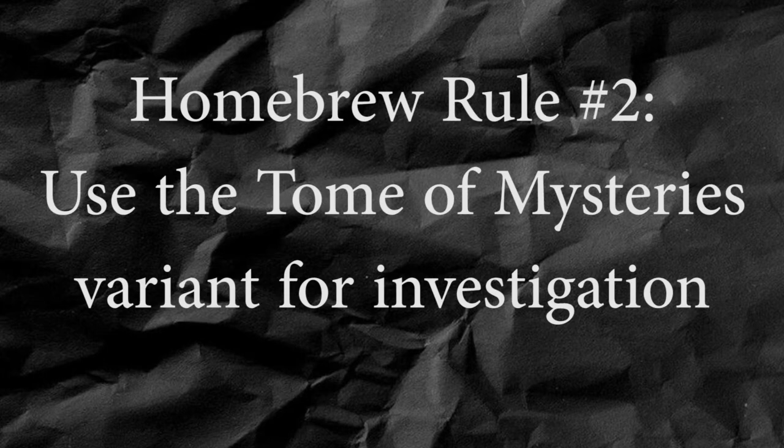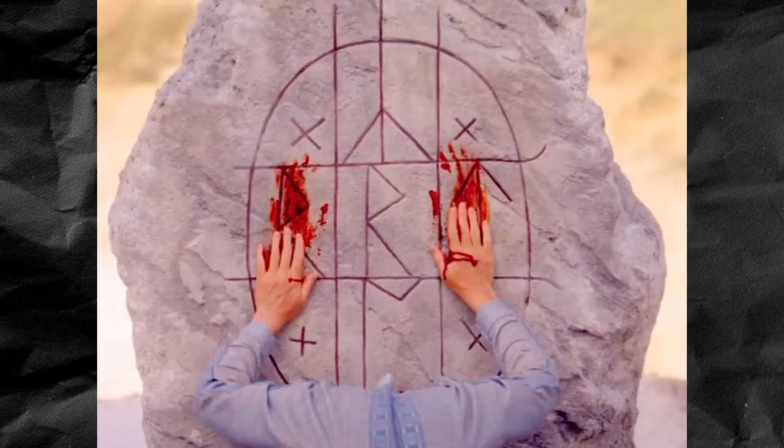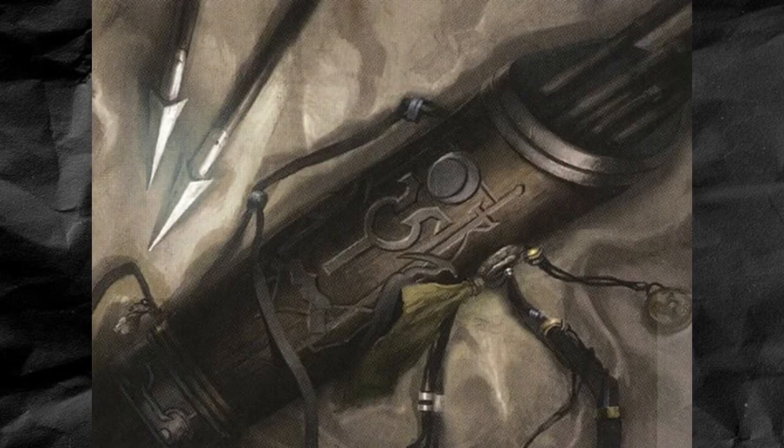House rule number two is more of an expansion of an official alternate rule than a rule of my own design, and it has to do with the move 'investigate a mystery.' If you ask me, the permitted questions for this rule as written are overly specific and they certainly don't cover every scenario that the hunters might be looking into. For example, if the hunters come across a strange rune carved into a wall, none of those questions can really tell them what that rune represents. The alternate version of the rule in the Tome of Mysteries is much better, which allows you to ask one general question on a seven to nine, and either two general questions or one specific question on a ten or higher. My spin on this rule is that yes-or-no questions count the same as general questions, but they have to be answered with a yes or a no. For example, you could ask if a given creature is hurt by silver, but you would only get a yes or no answer. Asking for a specific answer of what the creature is weak to would require a ten or higher.